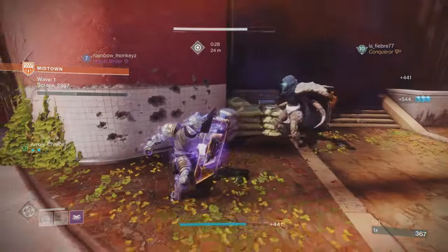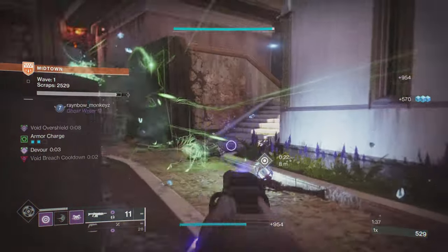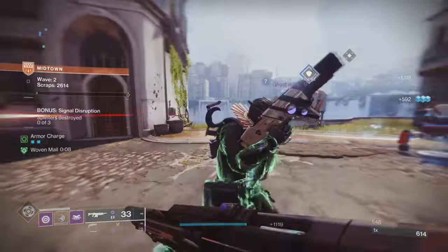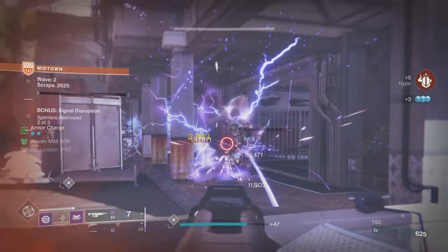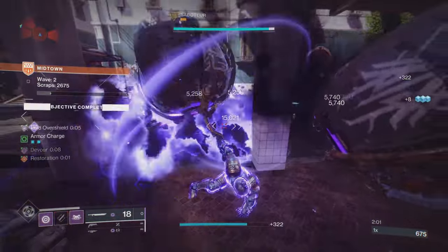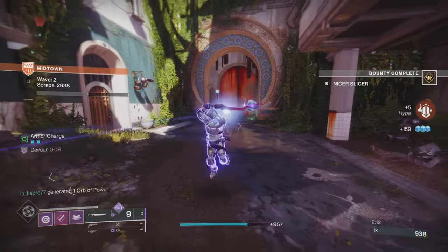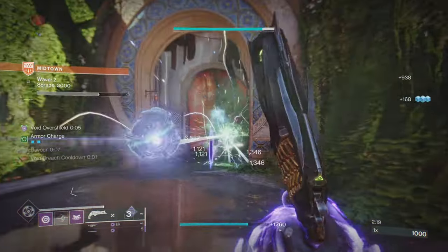Hey guardian gals and guys, it is Coltrans from Necrotic Gaming. I'm bringing you two titanic titans today — a void titan using the Precious Scars exotic, with a couple of weapon choices, and after that an arc titan using the Innermost Light, another popular community exotic. I didn't like Precious Scars when it first came out, but now I'm using it and absolutely loving it.